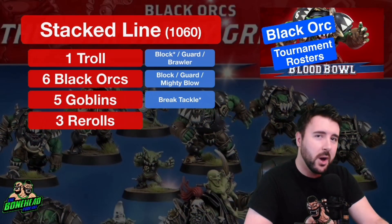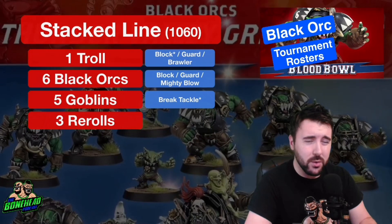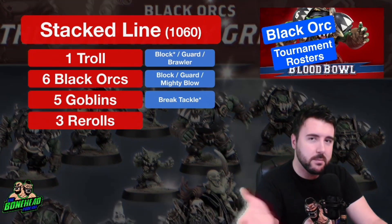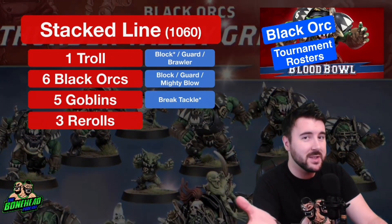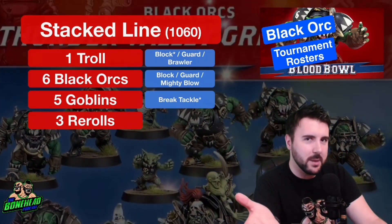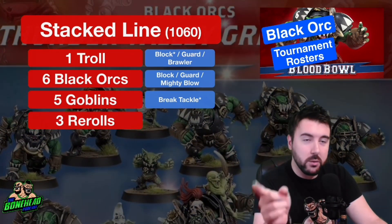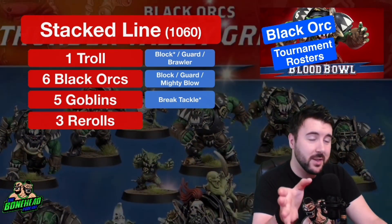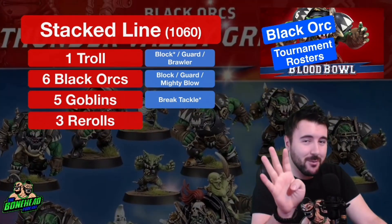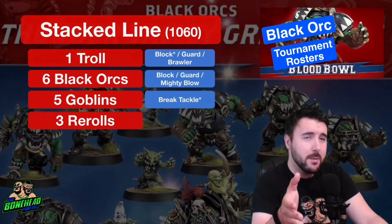So let's start with 1,100. Black Orcs do really well at 1,100 — they get almost everything you want. They're 5k short of being a clean sweep. The stat line build comes in at 1,060, which means you get 40k to spend however you want. I recommend assistant coaches because a roll of 7 on the kickoff table brings them in — 7 is assistant coaches and 6 is cheerleaders, so 7 is going to come up slightly more often. Anyway: 1 Troll, 6 Black Orcs — that's 7 players with Strength 4 or more that you can deploy on the line. Backing that up, you've got 5 Goblins and 3 re-rolls.